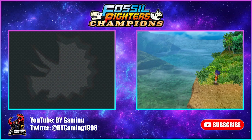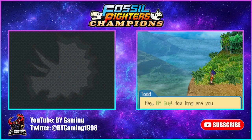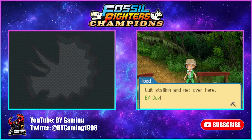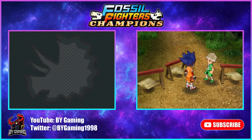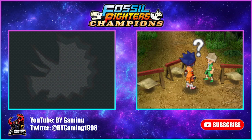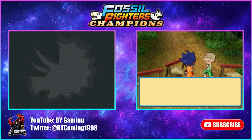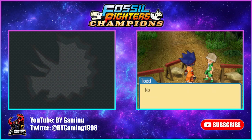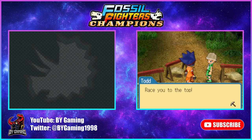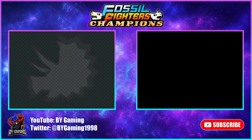Someone named Todd — I'm guessing he's a friend of ours — says: 'How long are you going to stand around and stare at the scenery, huh? Quit stalling and get over here, BY Guy. People say wild vivasaurs live up at the top of this mountain. A vivasaur is a dinosaur that's been revived from fossils. I never thought I'd see one with my very own eyes. Now come on, we're not leaving until we get some wild vivasaurs of our very own. Race you to the top.' So this is Todd, a friend of the protagonist, and we're apparently looking for wild vivasaurs.